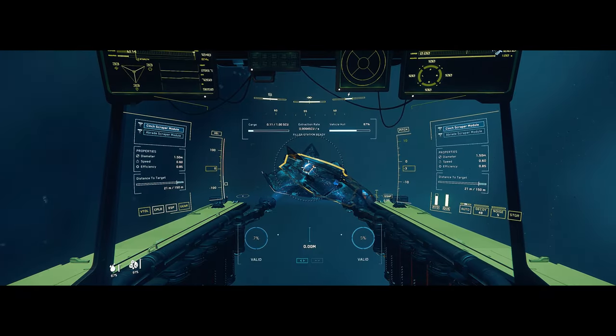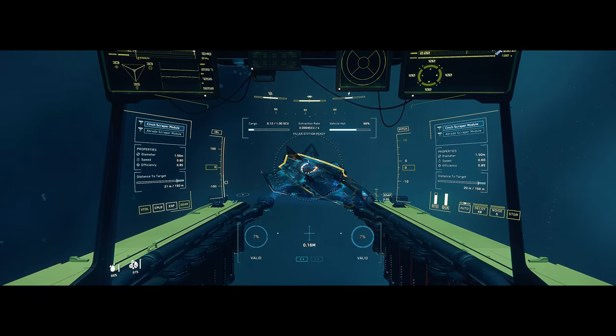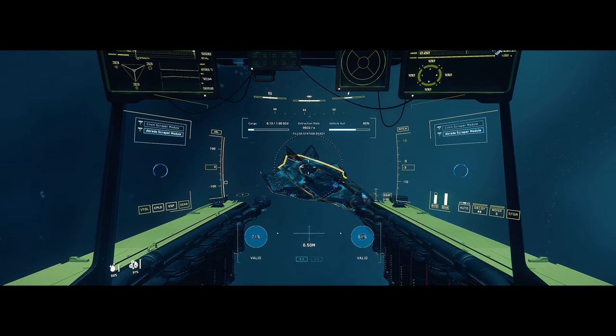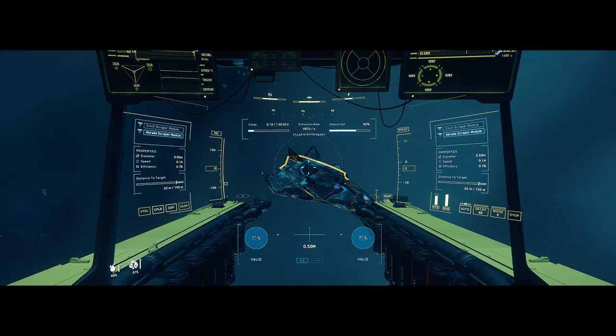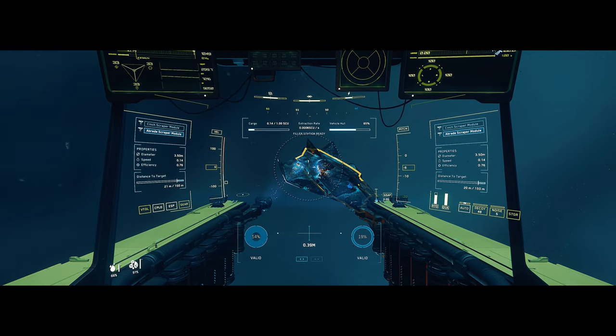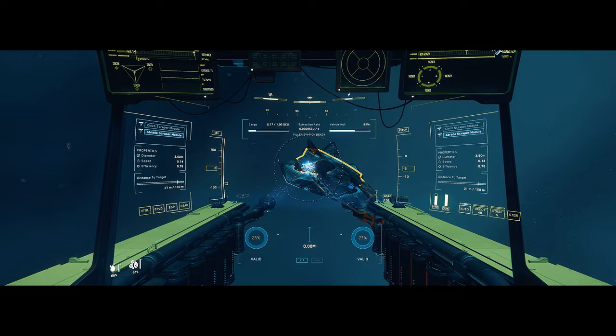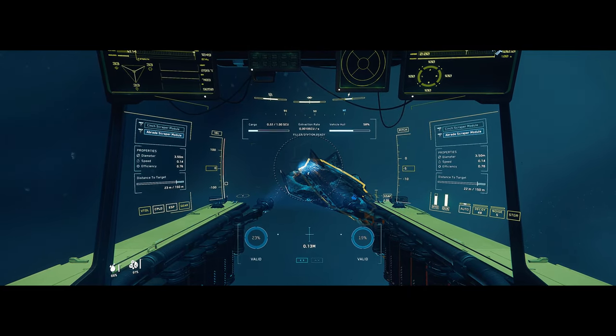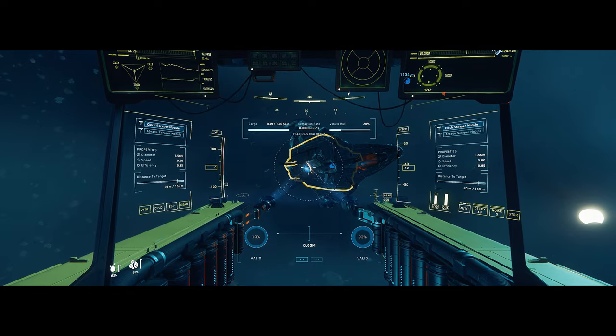This time, it is a bit different. When you start decaping, you will have two options: use the small modules for better yield and more precision, or the large modules, less precise but covering a larger decaping zone. If you come across an 890 Jump or a Hercules, it can be useful to quickly fill your hold.